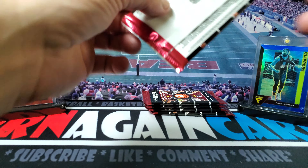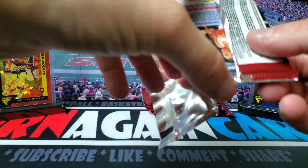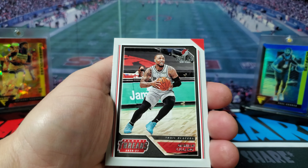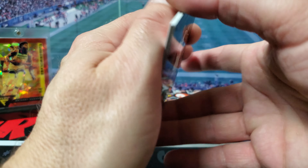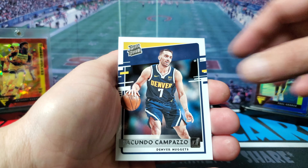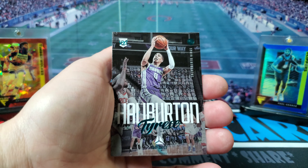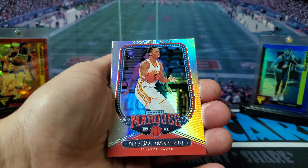All right, we got five packs left. Let's see if we get a surprise auto or a numbered card. We got Damian Lillard, Sadiq Bey, a Campazzo, got a teal Halliburton, and a Onyeka Okongwu.